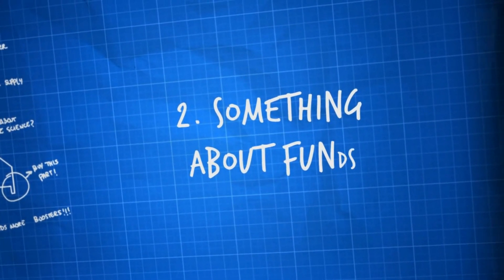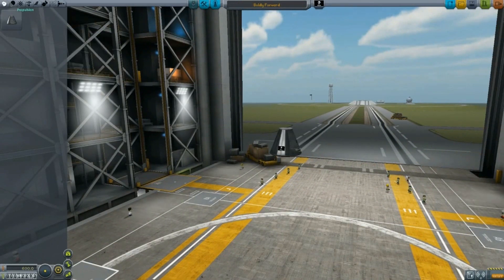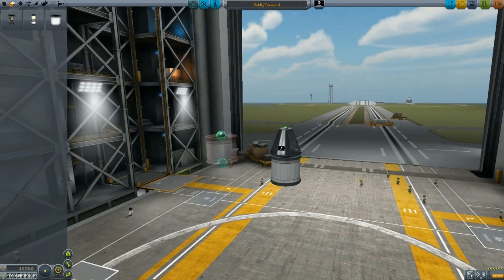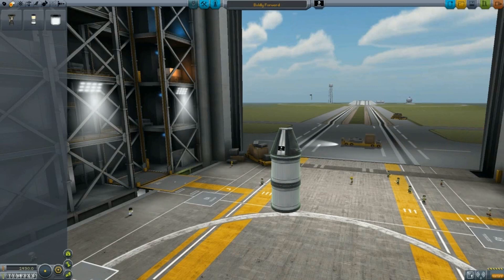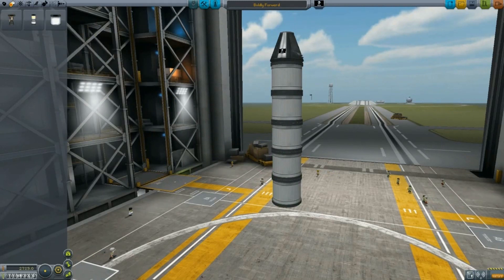And to the VAB we go! Notice the funds counter at the bottom left, now boosted by what we got from accepting the contracts. On top of it, we have the current launch cost for the ship. Notice how it goes higher with each part that I add. Don't worry though, you will only be billed once you hit the launch button, so feel free to experiment. We want to make sure that this vessel will hit 5 kilometers so we can get both contracts done in one launch.